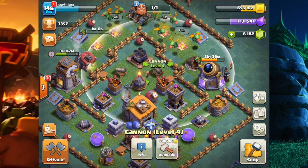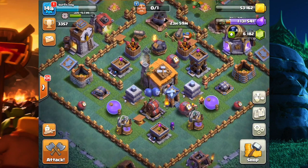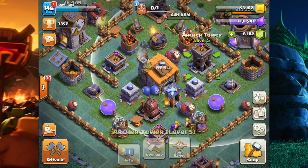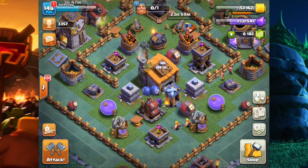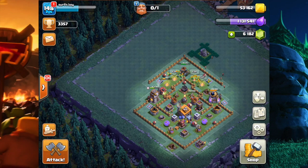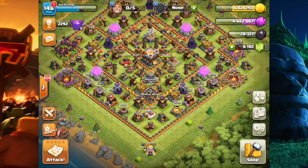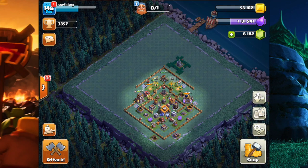That's going to wrap up this video. We're putting this cannon on upgrade — one day — and then we're going to do the next cannon. We'll probably go back to doing air defense stuff after because I'm getting attacked by baby dragons non-stop. We might also do the archer towers — they're 1.2 million each — but we'll do that after the air bombs. Archer towers at level 6 are deadly. Thanks for watching — don't forget to like, comment, and subscribe for more daily Clash of Clans and Clash Royale content.